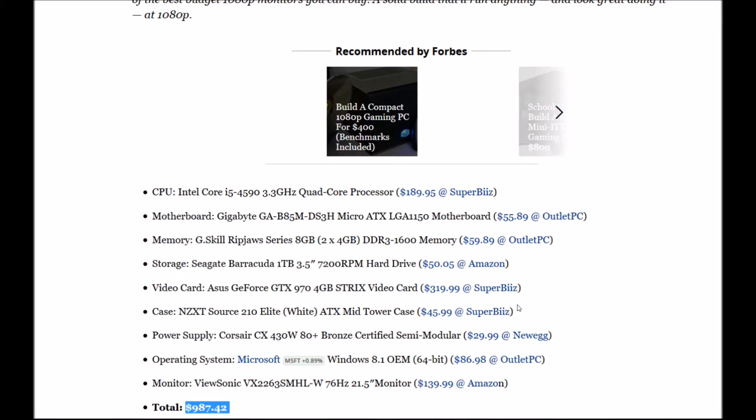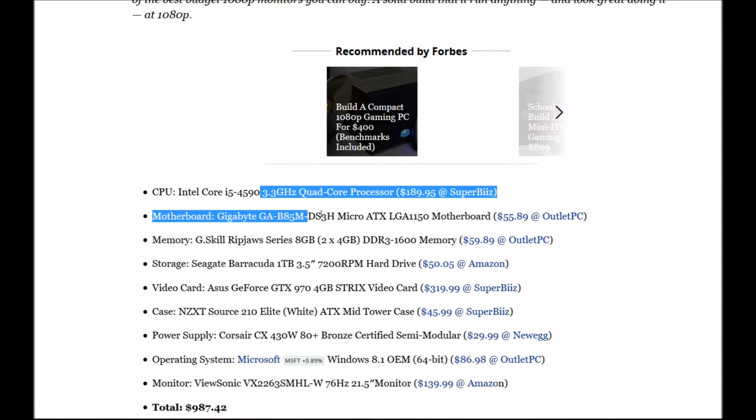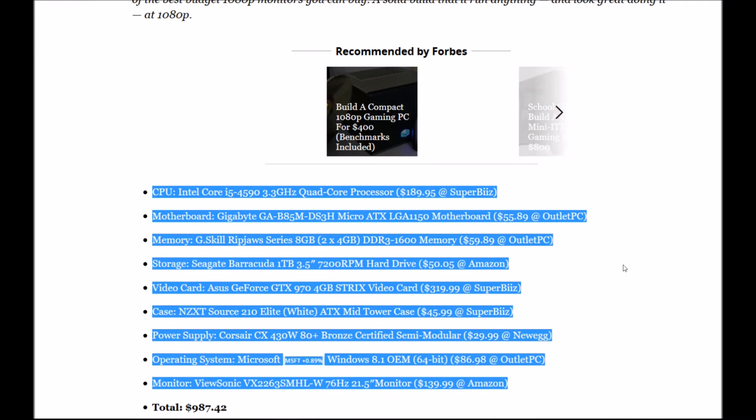Moving on to the power supply: Corsair CX 430W 80 Plus. The OS is Windows 8. The monitor is a ViewSonic VX2263SMHL, 76Hz, 21.5-inch screen. Total comes to $287.42. You can actually build a much better system than this for the same price, but anyway.